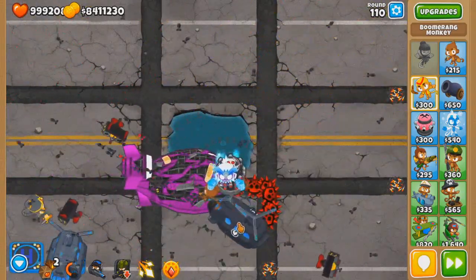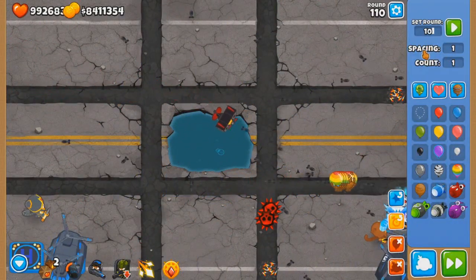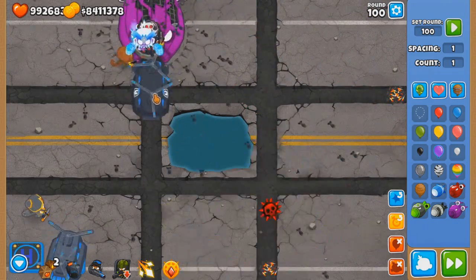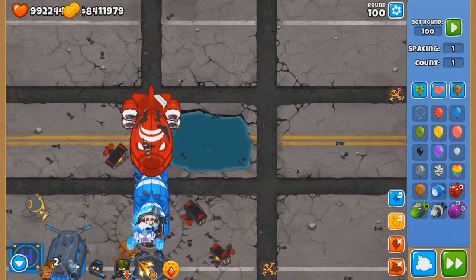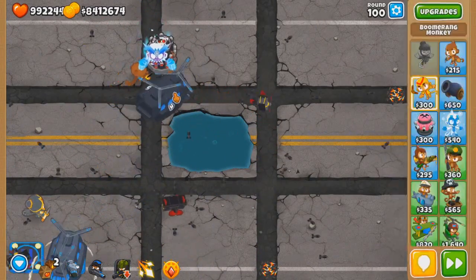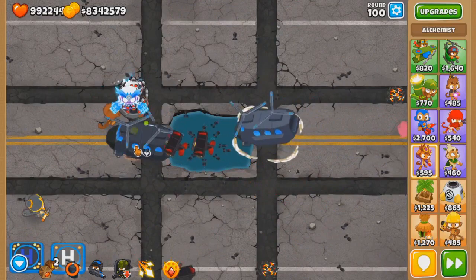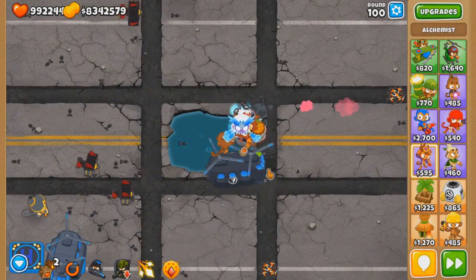Ignore the spike mines — we probably should get rid of that beforehand. This is also round 110. Let's just send out round 100. Can we beat a round 100 BAD on Ouch with super brittle tac zone? Ignore the flagship. Ignore the DDTs. Lost some lives, so that's honestly good enough for me. More towers — permabrew, why not? You wanna buff all the towers on the track? Be my guest. It's very easy to do this multiple times in a row when you can see the middle pixel, otherwise it gets hard.